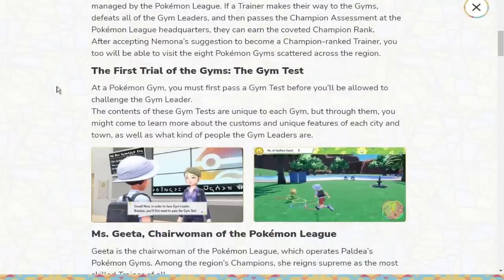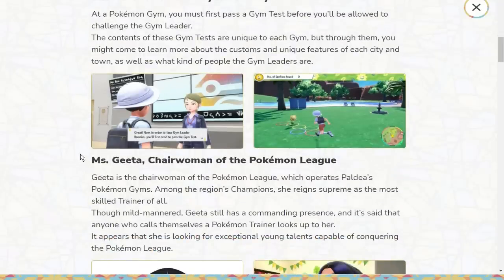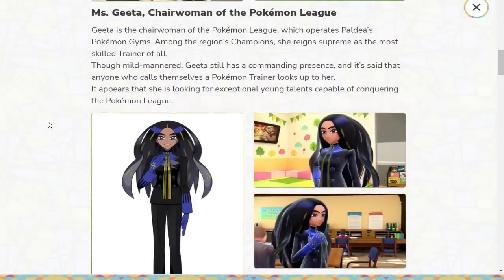For Victory Road, there are eight Pokemon badges in different locations leading to Champion Rank. Gym trials are back — at each Pokemon gym you must first pass a gym test before challenging the gym leader. The contents of the gym test are unique to each gym. We have Geeta, the Chairwoman of the Pokemon League — she reigns supreme as the most skilled trainer. She's looking for exceptional young talents capable of conquering the Paldea League.